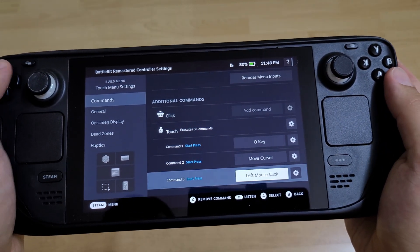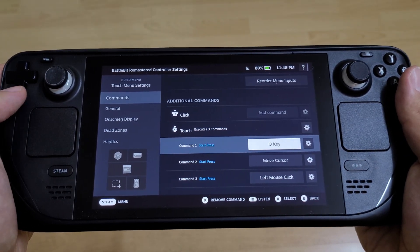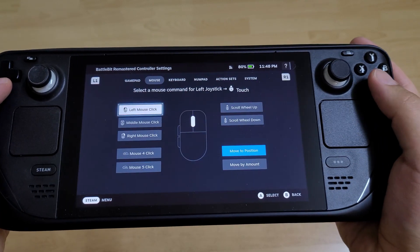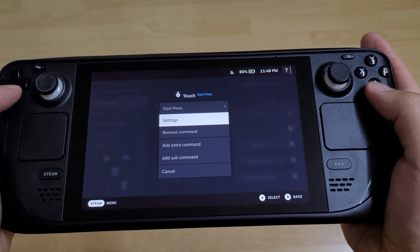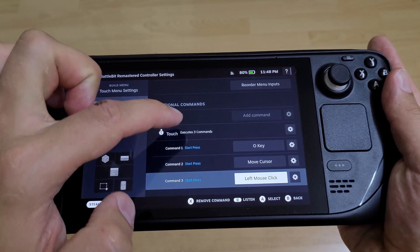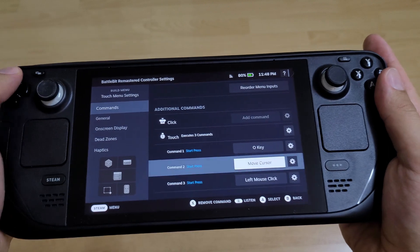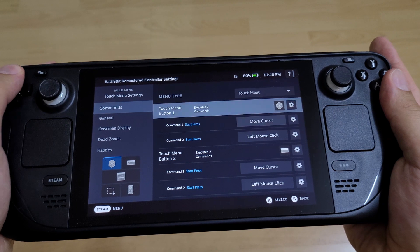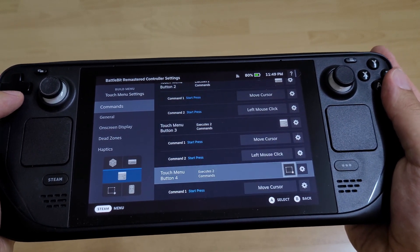As soon as I touch it, the O key is being pressed. And the O key by default is the key for leadership commands, I think. So later it moves the cursor — then 50 milliseconds later, the cursor is being moved to click one of the four items, and then it clicks it. After it clicks it, I will have a choice to click one of those buttons and move the cursor accordingly and choose whatever I want to build.